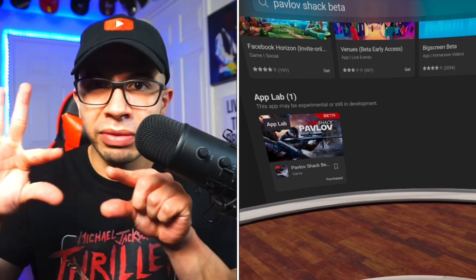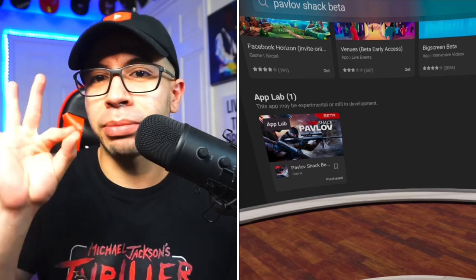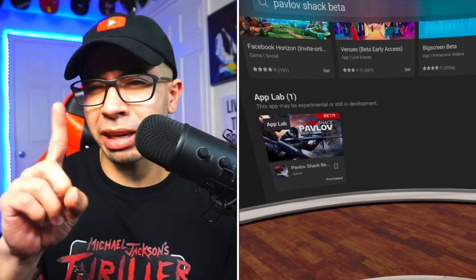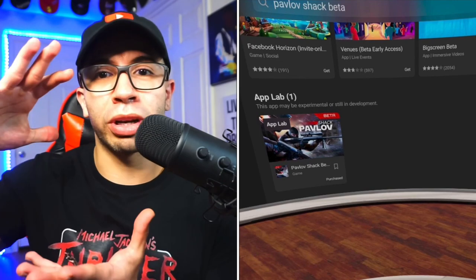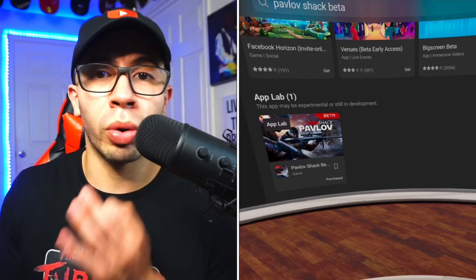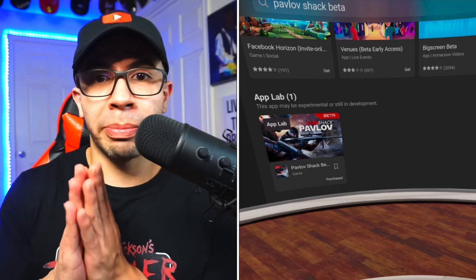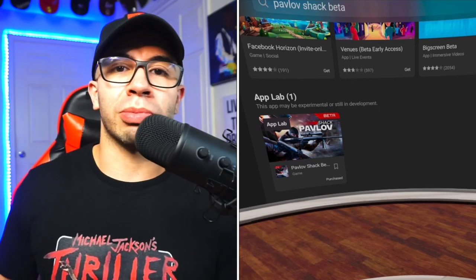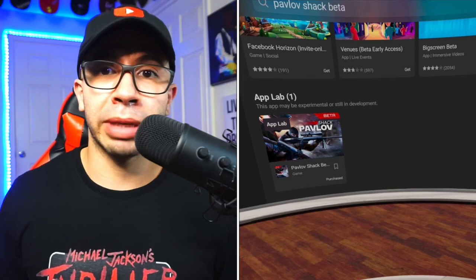Pavlov Shack Beta is really, really good compared to Contractors, Onward, and more. You search it in the search engine in your headset, scroll a little bit further down, and you'll see a small option that says 'App Lab Games.' Click on it — it'll show probably one result — you click on that and it'll open up Pavlov Shack Beta. You simply click it and, boom, it's just like downloading from the Oculus Quest store. App Lab Games is what makes it optimized and available. I have a full video on App Lab Games on my YouTube channel if you want more information.